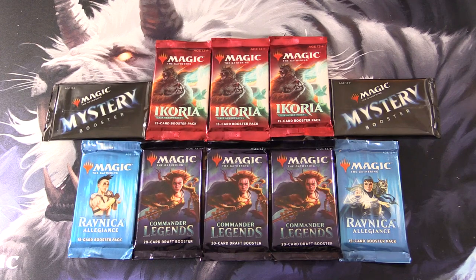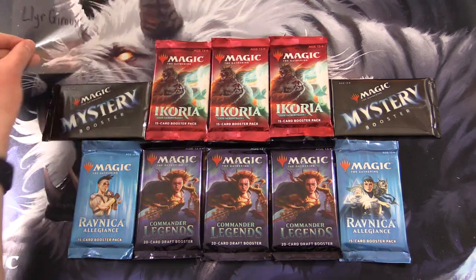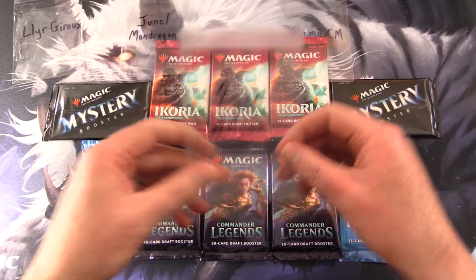Today on MTG, I'm Pat. We've got another nice selection of packs for patrons. We've got Commander Legends, Ravnica Legends, two Mystery Boosters, and Ikoria. So let's introduce the patrons today. We have Lear Guru, Janelle Mondragon, Roma CM, and finally Ryan Wilson.